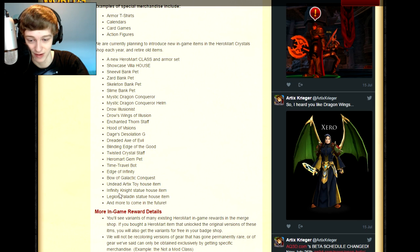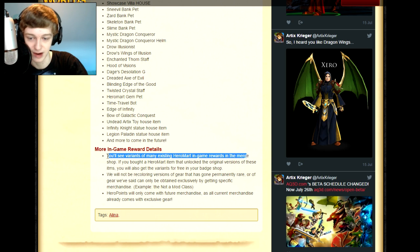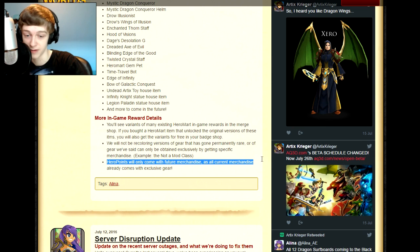So here's the list of items: Legion Paladin Statue House, Infinity Knight Statue — there's quite a few here. Time Travel Bot, and more in-game rewards. You'll be able to see variants of many existing Hero Mart in-game rewards in the merch. And if you already have that item, you'll get it. But there won't be any variants of rare items, of course.